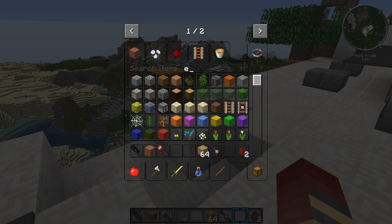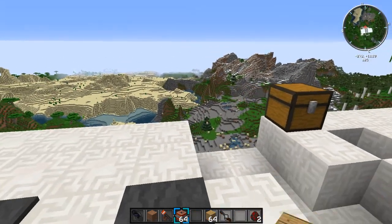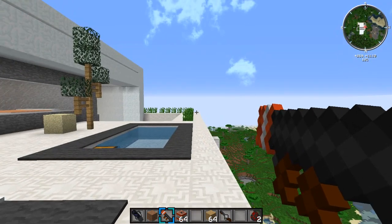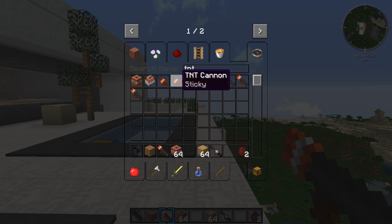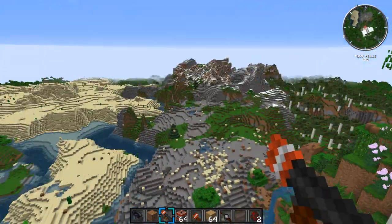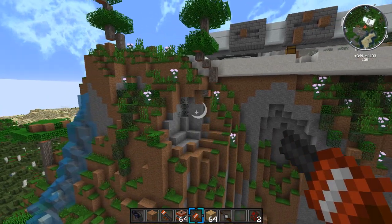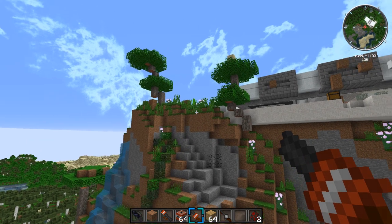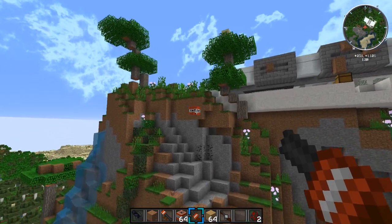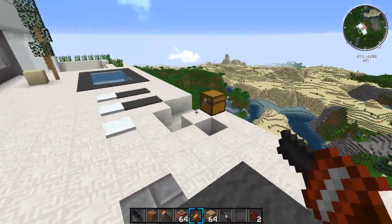Now for the sticky TNT. The sticky TNT launcher blows up on impact so it's not the best demo, but the sticky TNT Cannon is great — shoot it and it sticks to wherever it hits, then blows up just like normal TNT but stays in place. Really cool feature.